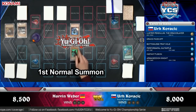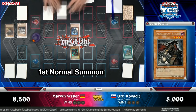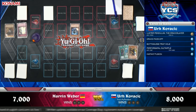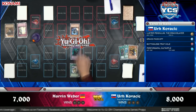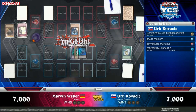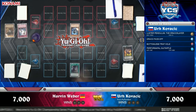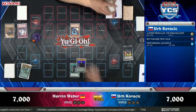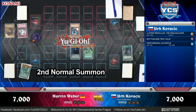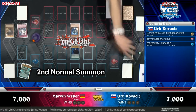Prague rules, Denver rules — whatever you want to call them. In 2017, where a basic turn 1 takes 7 minutes to resolve even at maximum pace with shortcuts, it's not shocking that people sometimes genuinely forget they've already conducted a normal summon or an entire battle phase. Declare your phases out loud, declare your normal summon out loud — that creates a subconscious audible connection. Check the graveyards and don't zone out during your opponent's combo. That's how Prague and Denver rules occur.